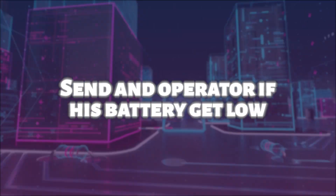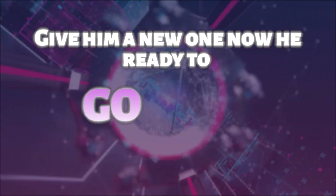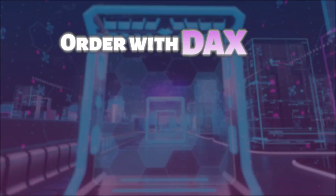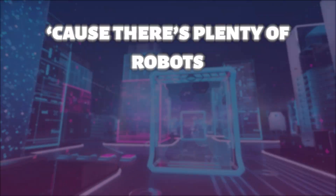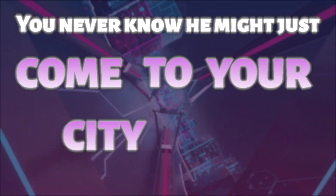Send an operator if his battery get low, and give him a new one, now he's ready to go. Yo, if you want food, but don't feel like going to the store, order with Dax, bring it to your front door. There's plenty of robots, but Dax the best. You never know, he might just come to your city next.